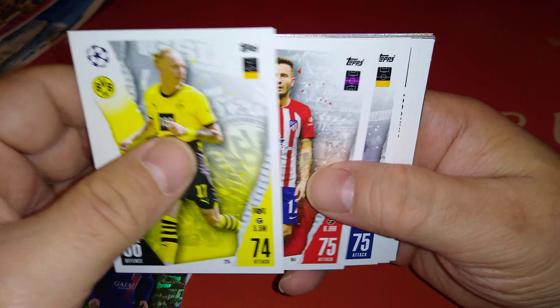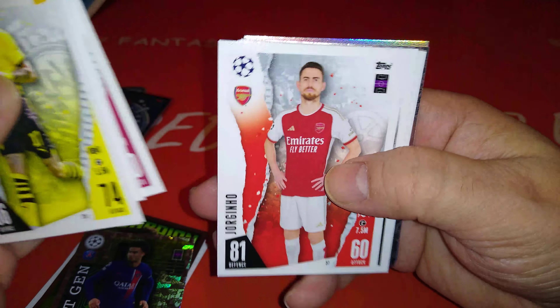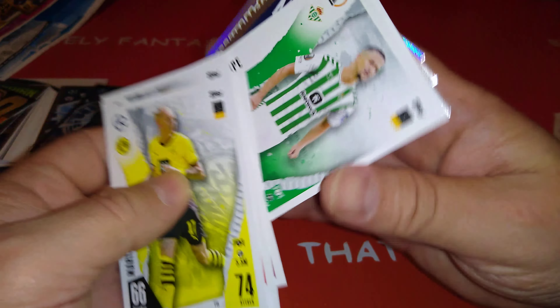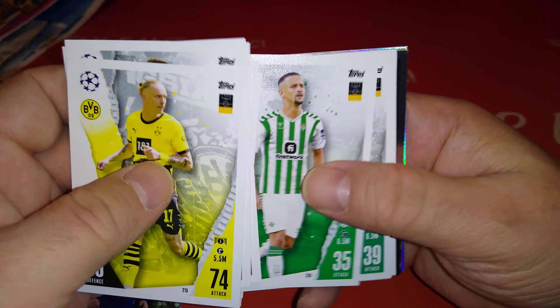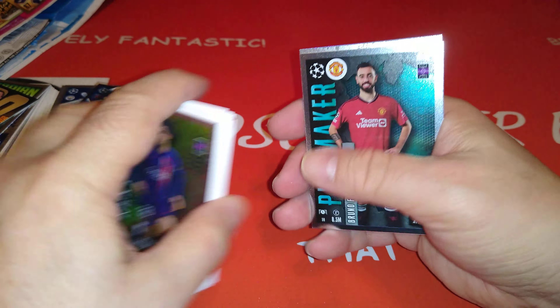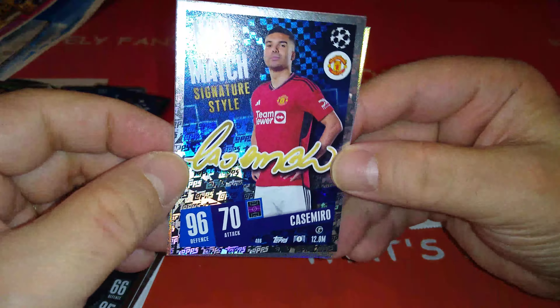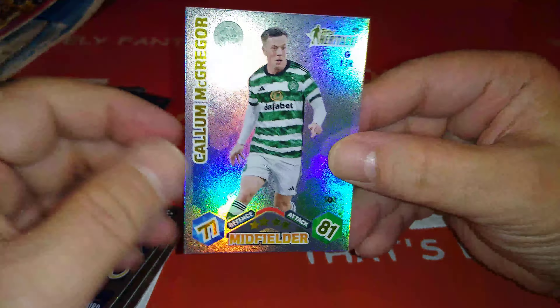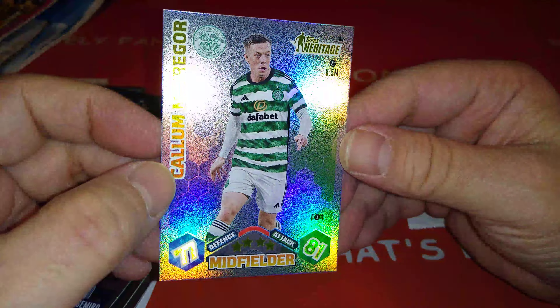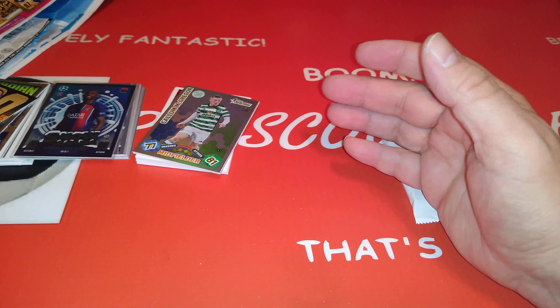Wolf Dortmund, Solnigues Atletico Madrid, Hakimi PSG, Gundogan for Barca, Jorginho Arsenal, Tonali Newcastle, Luis Felipe for Real Betis, Inacio again - that's a double - Bonucci base card. Special cards: Playmaker for Bruno Fernandes, another Man of the Match Signature Style for Casimiro, and McGregor - Callum McGregor Celtic Heritage. Nothing special in this one, no 100 Club. This is a worse multi-pack in my opinion than the other one.